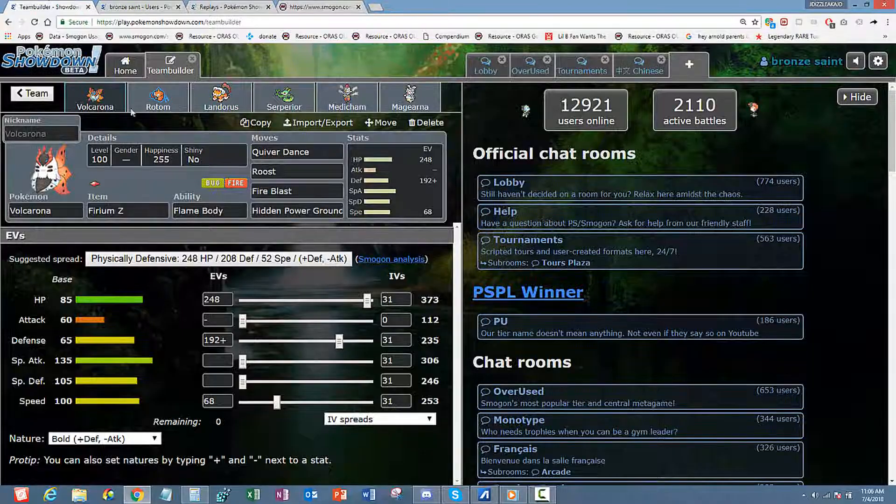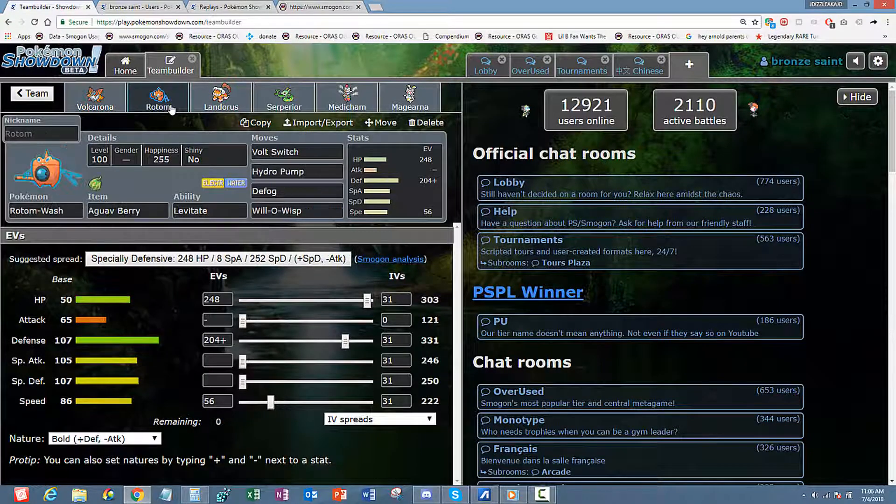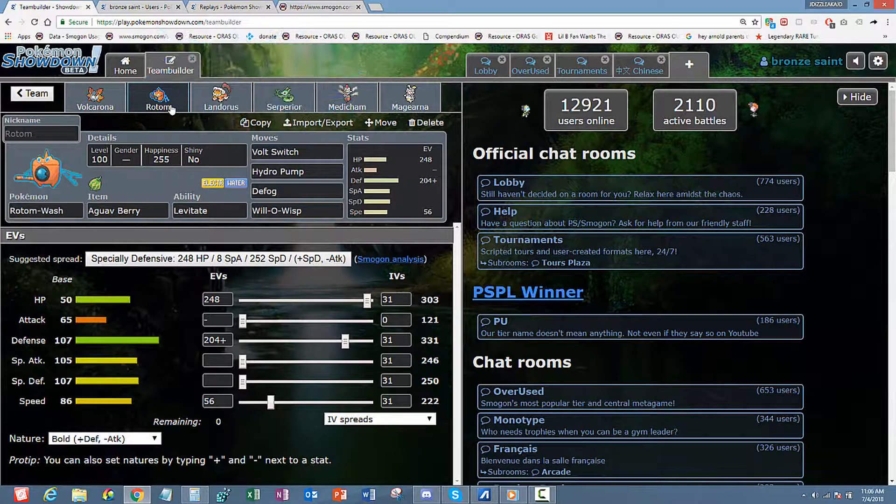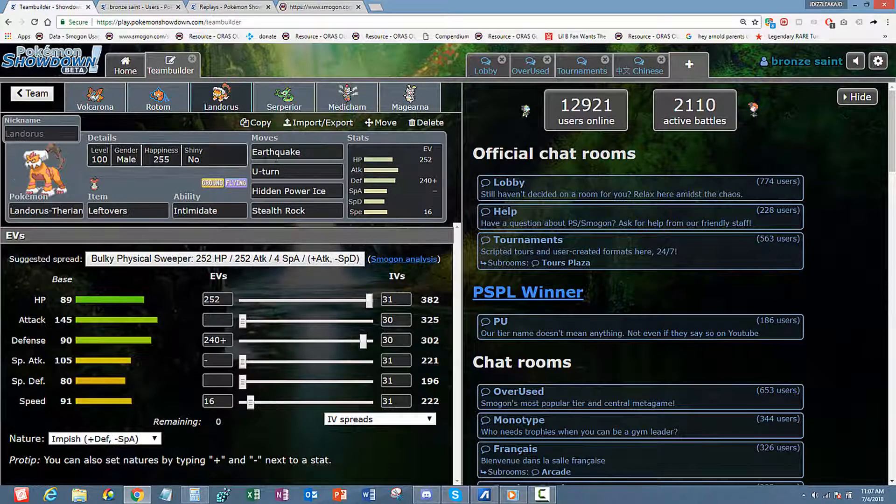Next I'm running Rotom-Wash. One dude told me this Rotom is heat, so I decided to run with it — 248 HP, 204 Defense, Bold nature, and 56 Speed. Not too short with 222 hits, but it's a good number. Volt Switch, Hydro Pump, default for Volcarona, and Will-O-Wisp for those physical attackers.